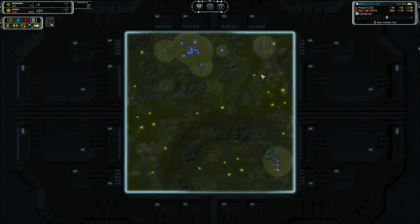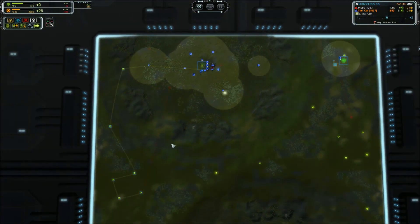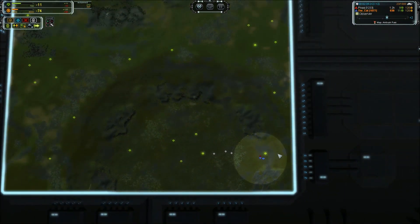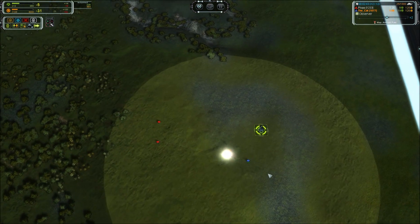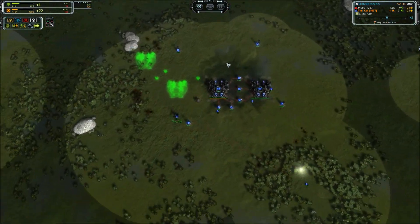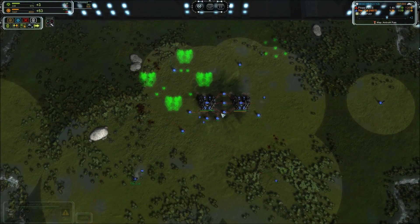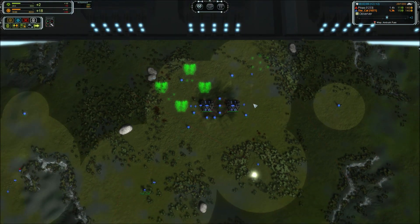I would reevaluate your starting build. That was a good little run — and here come two hunters from the other player. This is Cybran versus Cybran, and poof goes the hunter. You probably need to reevaluate your factory placement relative to your ACU so that you don't have to walk and build.